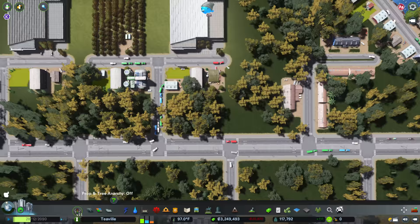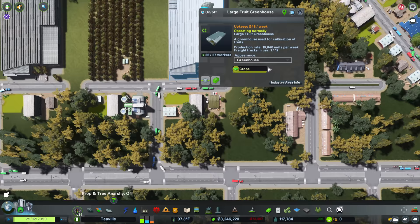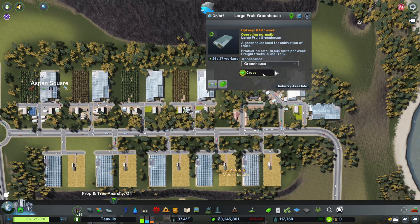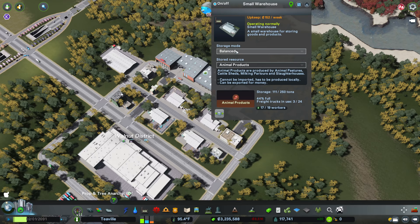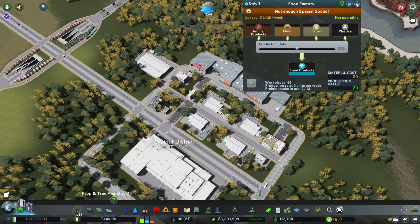The way I use these is: when something's producing crops, it only has a certain number of freight trucks for transporting them. If there's nowhere to put them and storage fills up, they'll just drop them in the barns as a sort of buffer. So when it's near the output, I have the barn set to empty. But when you get to an area like this where you have a food factory that needs items always on hand, I'll set those as balanced — so trucks will go out and get animal products, flour, plastics, and paper. That's why I set some as balanced and some as empty.